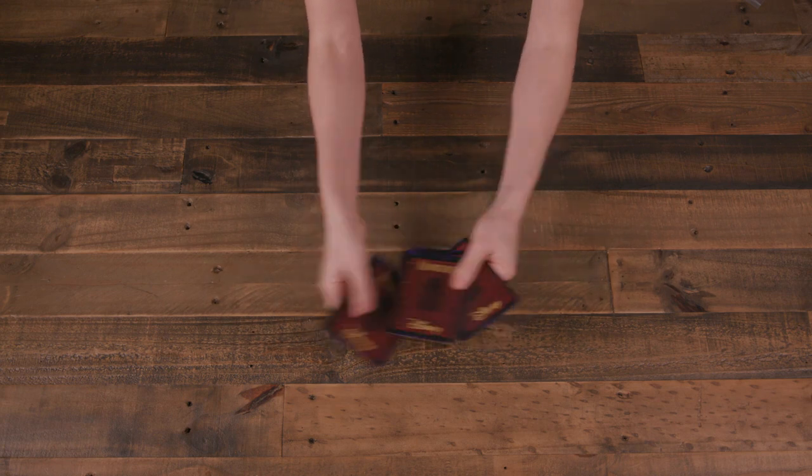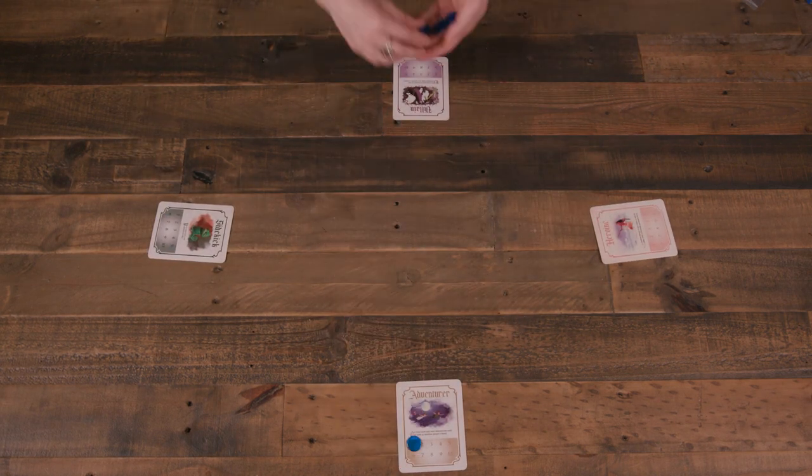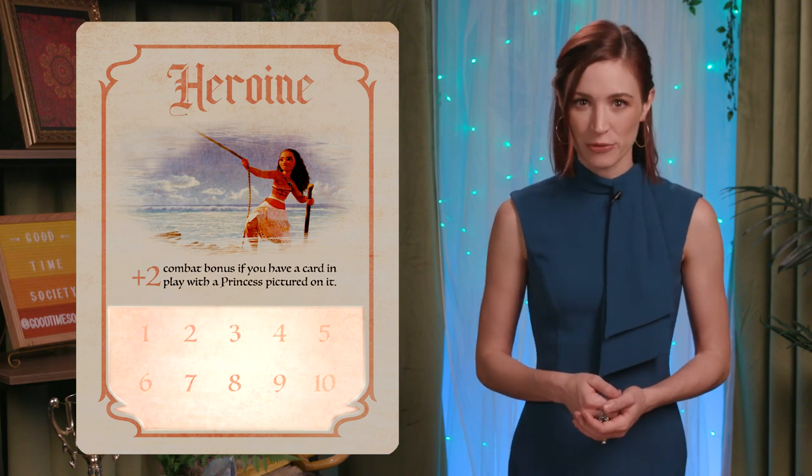The first player to complete enough feats to reach level 10 wins the game. Setup begins with the roll cards. Randomly deal one to each player along with a plastic tracker. Roll cards have a name, art, ability, and chart for levels 1 through 10.